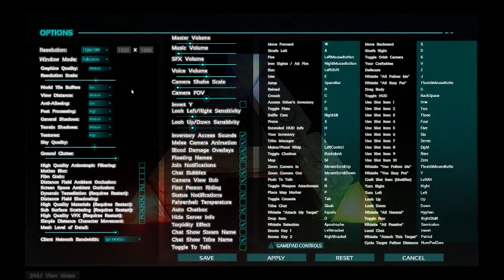These are my settings. This is what it defaults to. However, I put pretty much everything to medium just for best FPS for recording. Ground clutter I'm going to bring down a little bit — this is what will really kill your FPS if you're on an older machine. I'll probably keep the textures high. 1920 by 1080, full screen, everything else is the same.